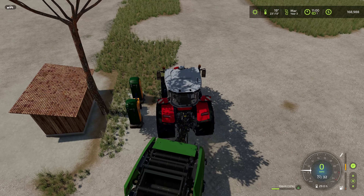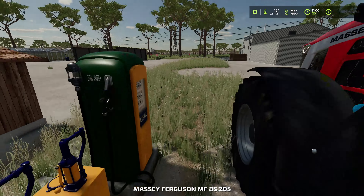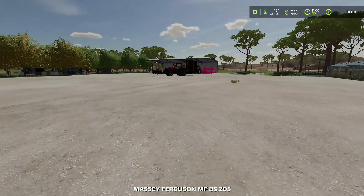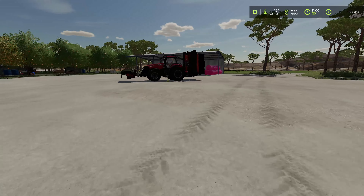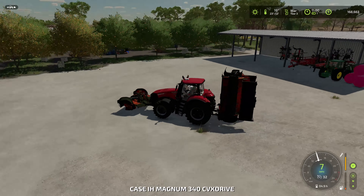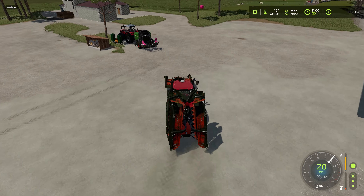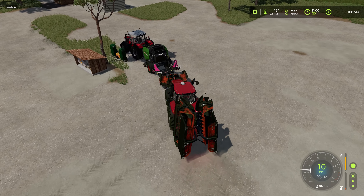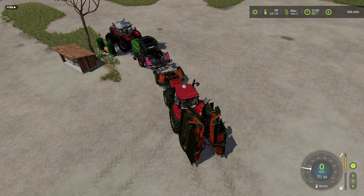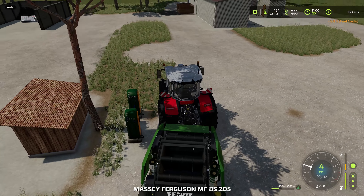We don't need the workers anymore. The Massey Ferguson — if you look at the fuel it's flashing orange, which means I need fuel. And if you look at the Case Magnum, that fuel gauge is blinking orange as well. We need fuel and we need fuel.